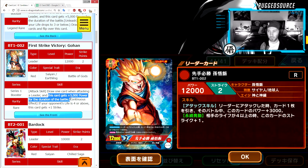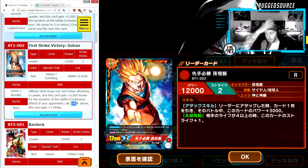His attack skill: draw one card when attacking — very standard. This card gets 3,000 power, so now he's at 15,000, but his standard base power is 12,000 which is not that great. Continuous effect: if your opponent's life is four or above he gets one strike, so he can deal three damage as long as your opponent has four or more life. In my opinion this leader card is not that great, so if you can change it, change it as soon as possible.